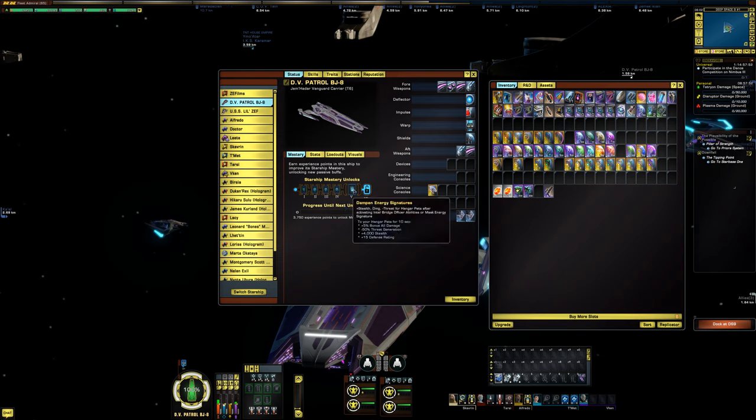The mastery trait on this ship is called Dampen Energy Signatures. After you activate an Intel Bridge Officer ability or Mask Energy Signature, your Hangar Pets get, for 10 seconds: plus 5% bonus all damage, minus 50% threat generation, plus 4,000 stealth, and plus 15 defense rating. That could be a useful trait for any carrier ship you're using.